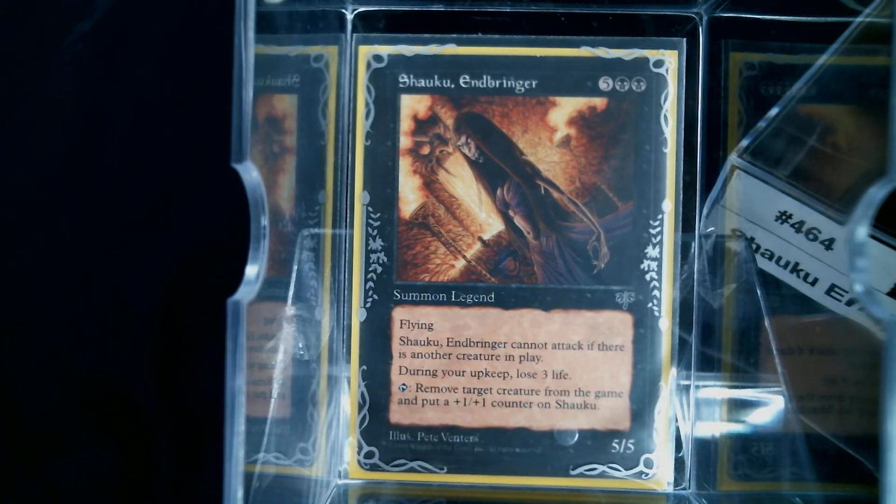When figuring out how to build Shaku, this is a Voltron-ish type commander because I'm not winning with creatures that aren't her. So my rule for the deck is no creatures — you're looking at the only creature in the deck, and that is the commander.